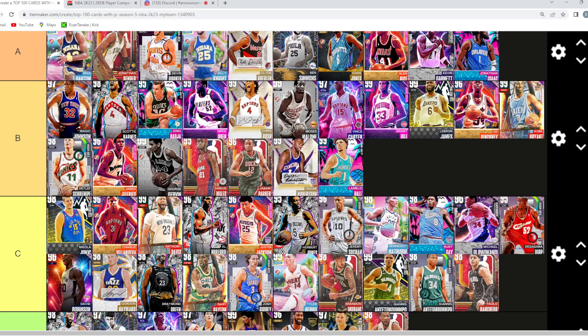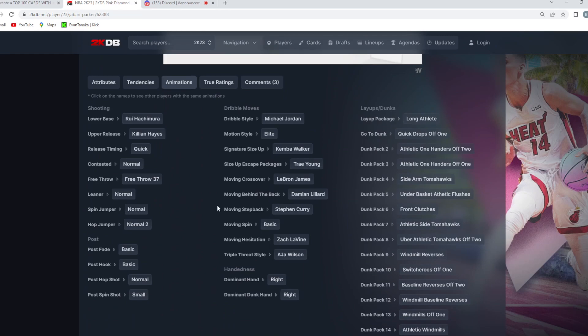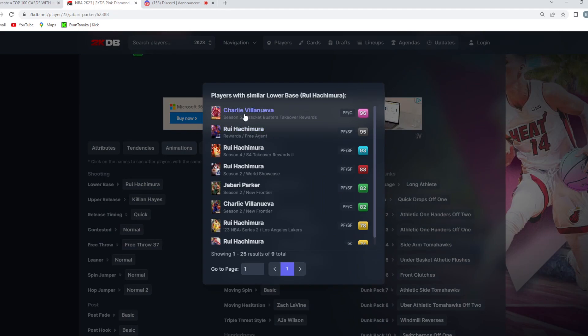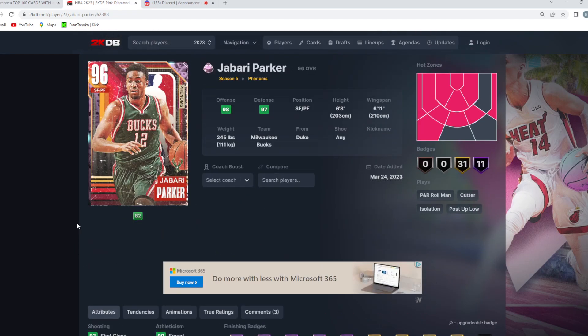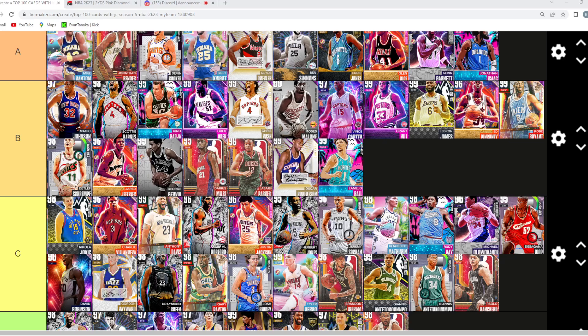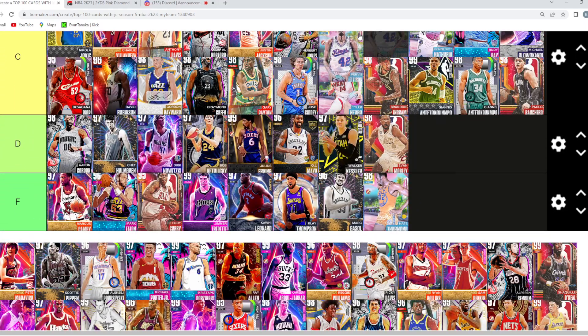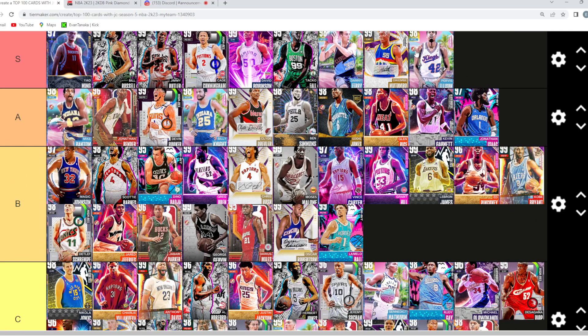Looking at Jabari — he has Trey escape and Kemba Walker size up, quick drops off one front clutch, good jump shot. He's got Clamp, very quick first step, defensive stats are good. He's only six eight, but with quick drops off and Trey escape, I'm putting him B2. Yeah, he's better than Darius Miles, that card looks fun. Pervis Ellison — both Pervis and Fairy might be S tier. We'll go S tier for both of them for now.